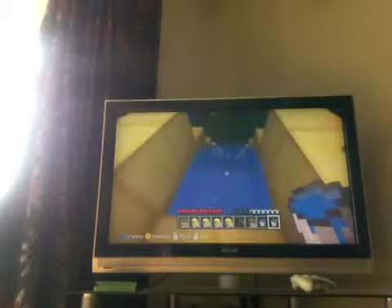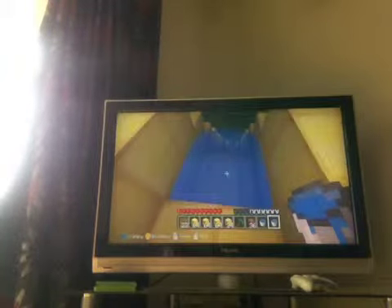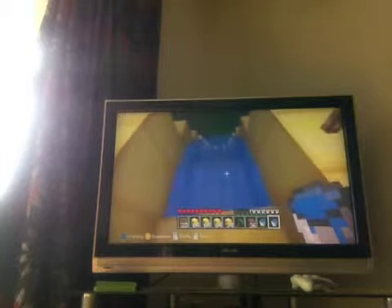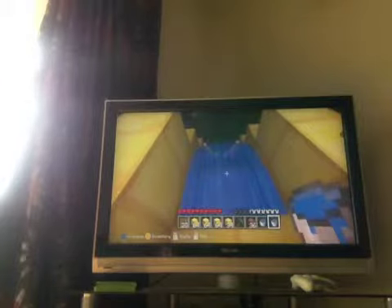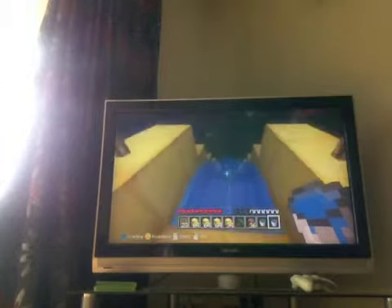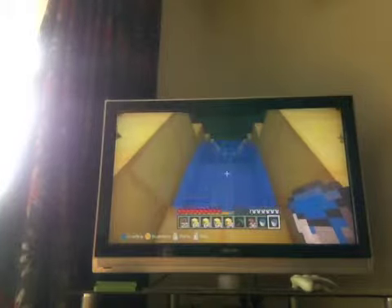Hello guys, it's Minecraft225 here and I'm going to show you how to build a big water slide — well, it's not really big, but you know. You could make a track, so when your friends go down it, if you made it out of stone, you could have a stone pressure plate that they might not see. When they land on it, pistons might pull the block in front of them and they might fall down into lava. I'm just going to show you how to make a 10 by 10 one.